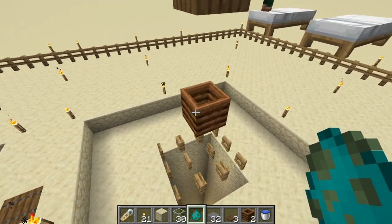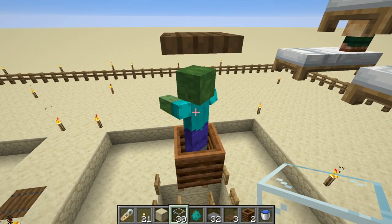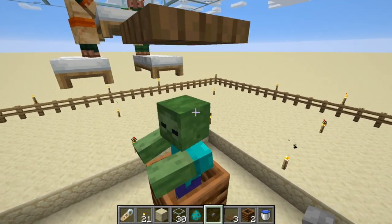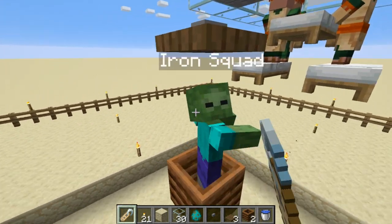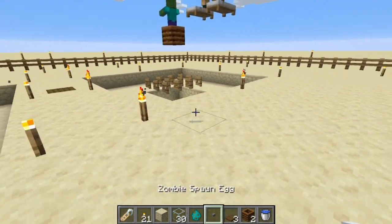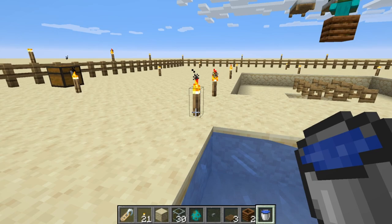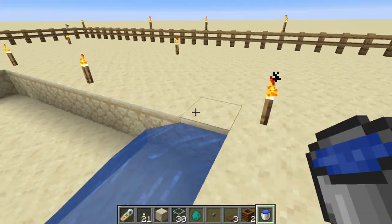Once you have the zombie in, take out a button — I used a stone button, though it probably doesn't matter — press the sneak button to place it on top of the trapdoor. That locks the trapdoor so you have to press the button to open it. Then take out a name tag, go over to an anvil, name the name tag whatever you like, and name the zombie. That's it! All that's left is to fill the four corners — and look, iron golems are already spawning! Just fill all four corners on both sides so that as the iron golems spawn they'll be attracted to the zombie.